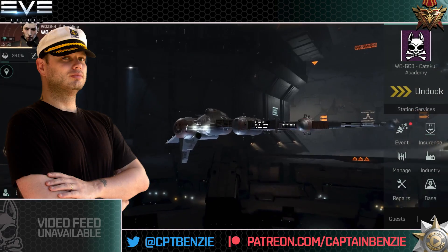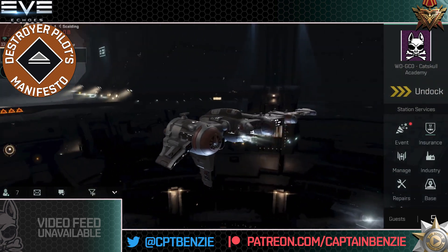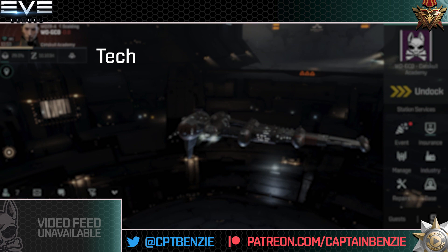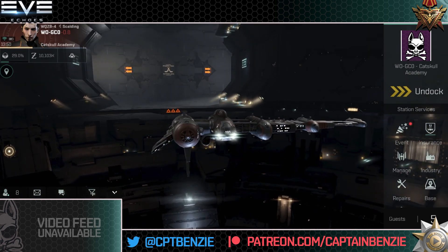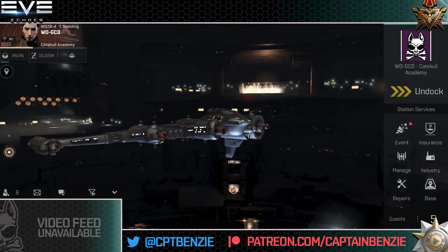Ahoy there folks, I'm Captain Benzie and welcome to another episode of the Destroyer Pilot's Manifesto, the series that aims to teach you everything you'll need to know about the various different destroyer hulls in Eve Echoes. In today's video, after a long hiatus, we're going to be taking a look at the Tech 10 Galente Federation Catalyst 3 Interdictor. The recent April Balance update has brought some amazing changes to the Tech 3 Interdictors and they are genuinely good ships worth flying in a plethora of different content now.